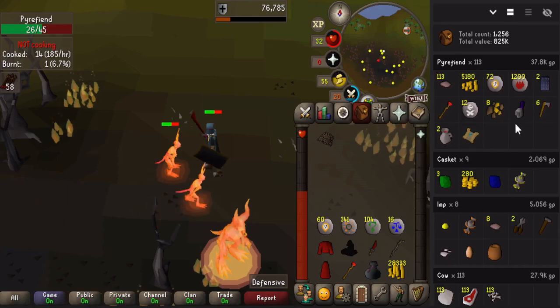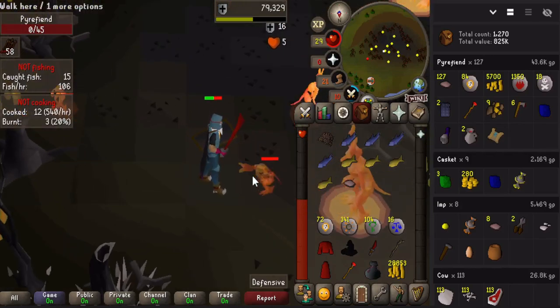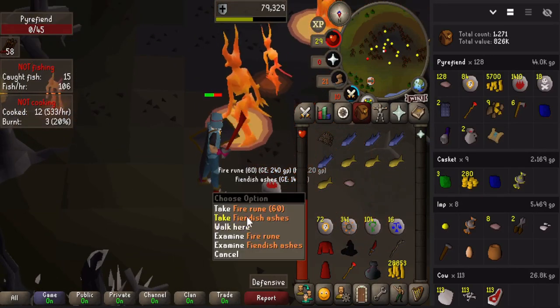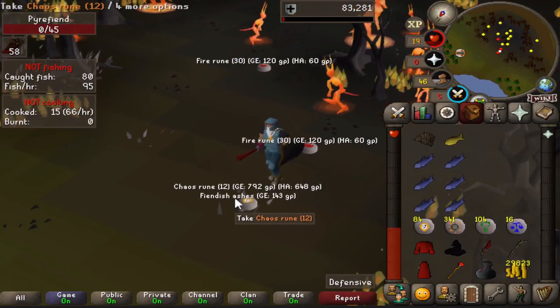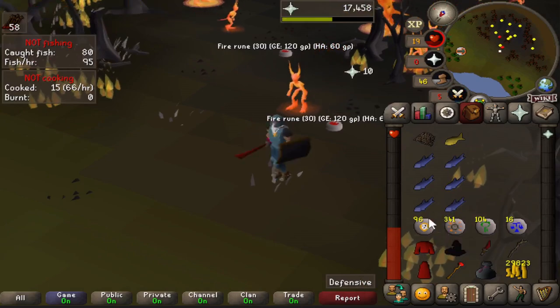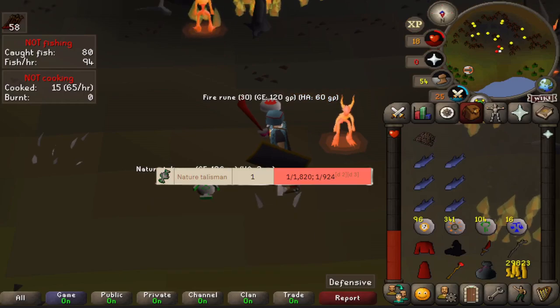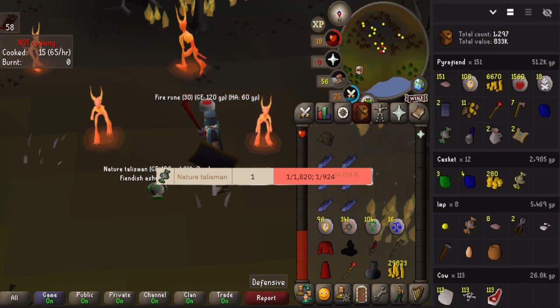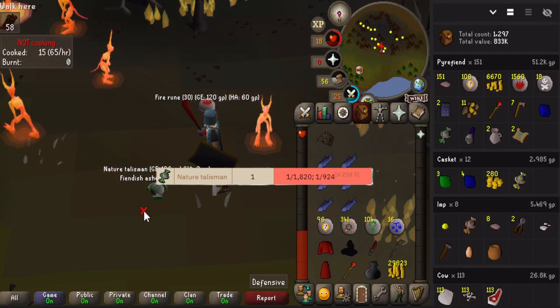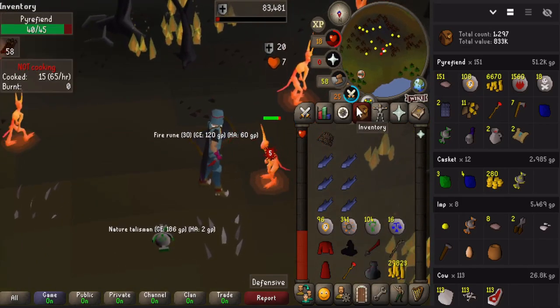128th kill - do we get the steel boots? Nope. Really starting to think we're not going to get these steel boots, but we are getting a lot of chaos runes which will help with the mage grind - up to 96 now. Oh my god, I just got a nature talisman! That's like a one-in-a-thousand, one-in-two-thousand chance drop. Come on, give me the steel boots - what is this game, what is this luck?